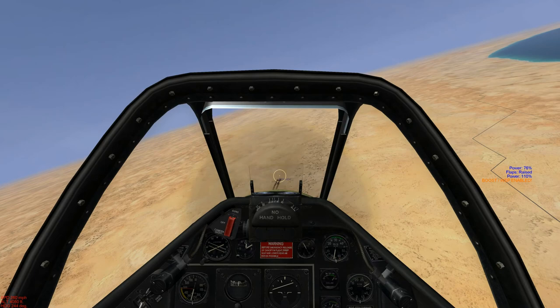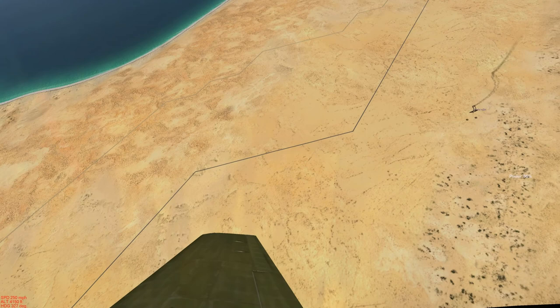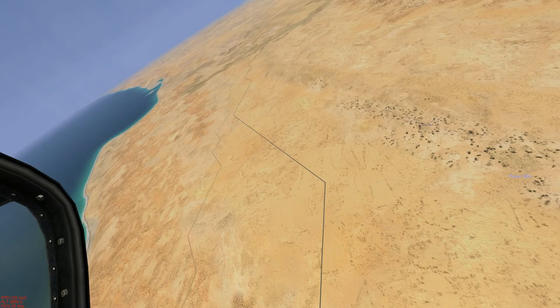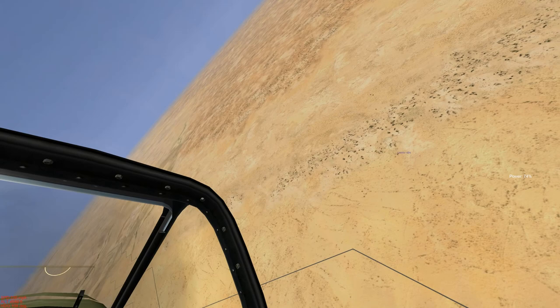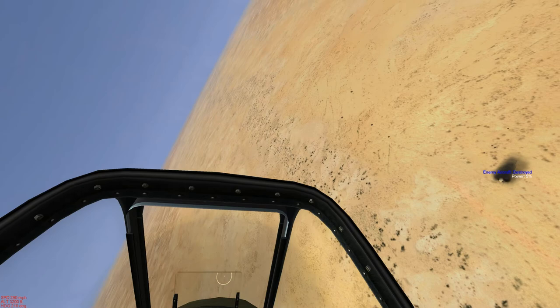She broke up — look at that, parts everywhere. I can see some chutes popping. Looks like they all got out. Impact. Looks like we got four future POWs.